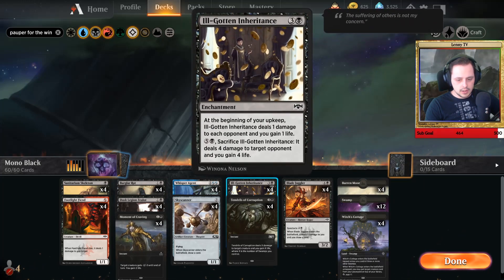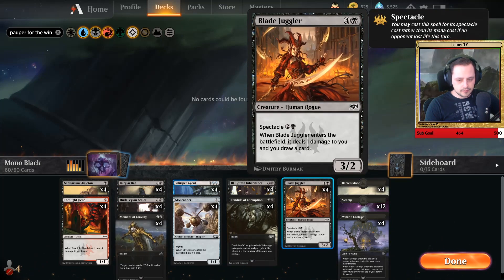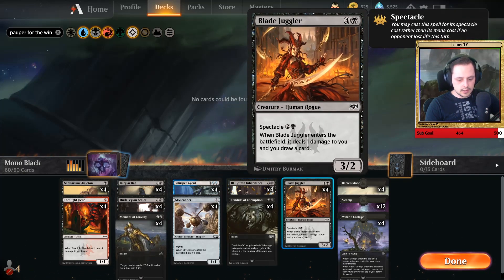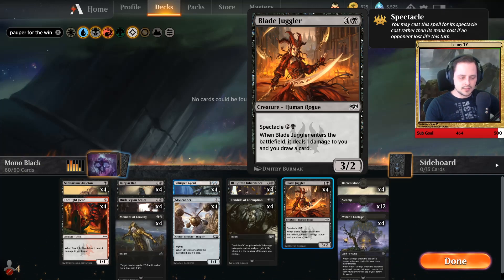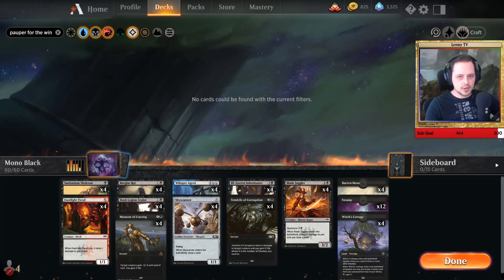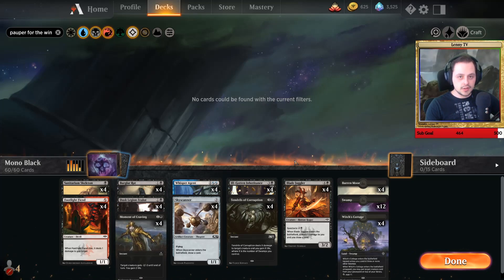Ill-Gotten Inheritance is our finisher and another really good removal spell, especially in combination with the swamps. Witch's Cottage counts towards swamps as well. It's always online if you have an Ill-Gotten Inheritance because they will take damage in their upkeep. It's also a free drop that draws your card but deals a damage to you — that doesn't matter. It's a very very strong pauper deck and we are going to take this deck for a run.